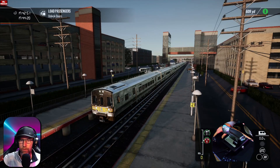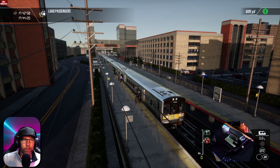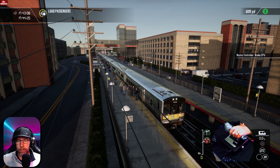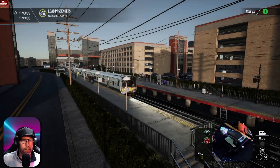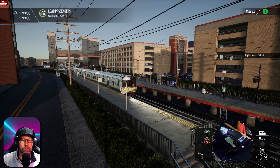All right, we are here. Let's get those right-side doors open. We're going to have a little wait here until we can get going again — we're a little bit ahead of schedule. Bring that brake back to minimum. We've got to wait another minute before we can leave, so we'll leave the doors open just in case anyone is running a little bit late. That looks like it, so let's get those doors closed. Doors are closed — 10 seconds and we can get out of here.